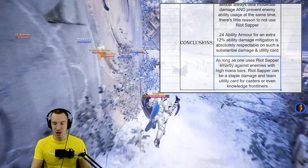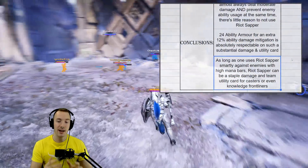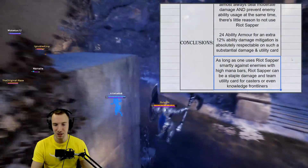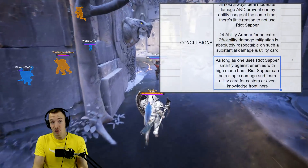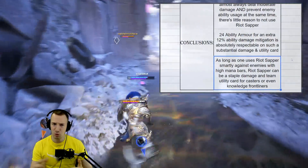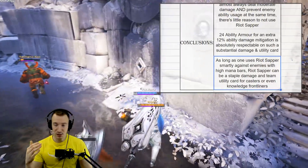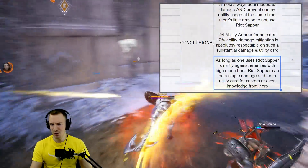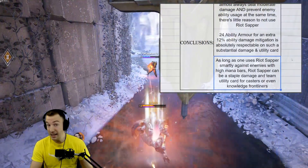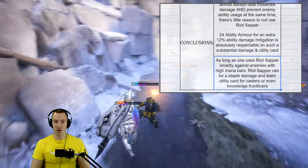The 24 ability armor giving 12 ability damage mitigation is absolutely respectable, especially on such a substantial damage and utility card. So not only does it provide substantial damage when used appropriately, the mana drain utility also gives you 12 ability damage mitigation — it's a cherry on top. As long as you use Riot Sapper smartly against enemies with high current mana, it can be a staple damage and team utility card for casters or even knowledge frontliners, like a frontline Plaguelord Malefica who wants ability armor along with good utility and damage.